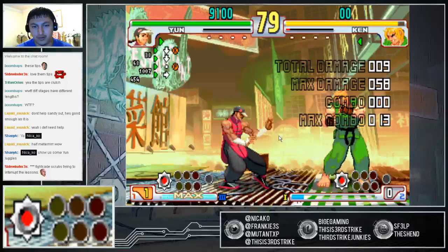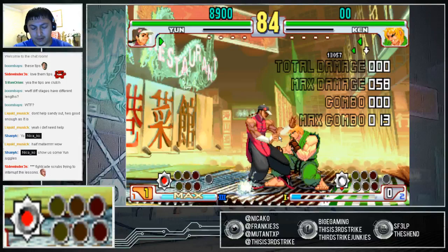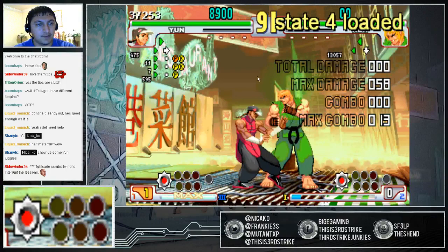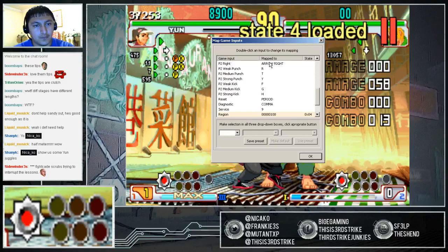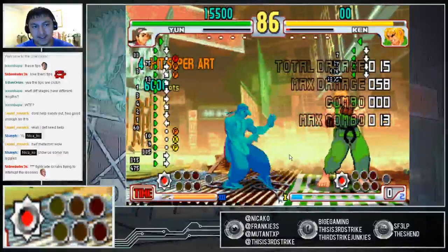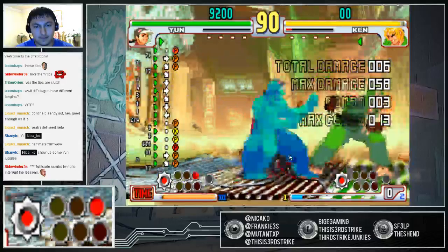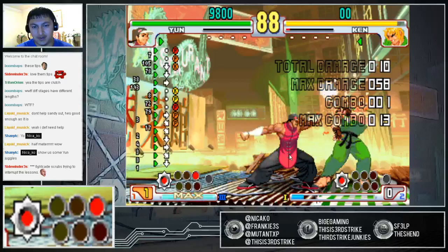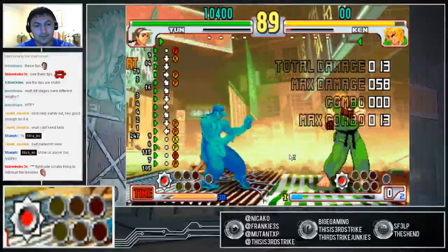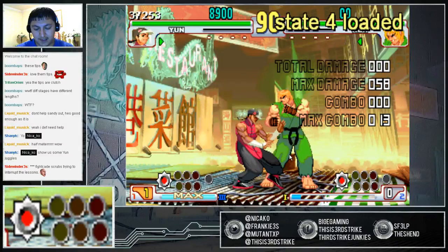So the first variation: start out with standing strong, low forward, strong, fierce, low forward, strong, fierce, low forward. It's a lot easier when they're crouching because you get to simply go into fierce and then low forward instead of doing standing strong first. If he's crouching, you can see that I can do the standing fierce from there and it'll hit. Whereas if he's standing, it may hit but it's a little too close. So when I want to go for the low forward into strong fierce, the strong fierce will actually hit him — so there's no point in doing it from that distance.